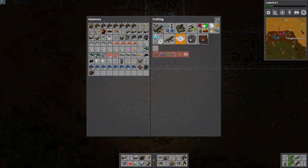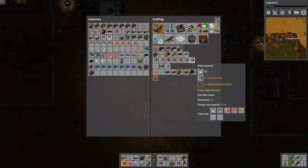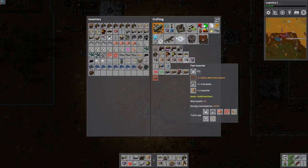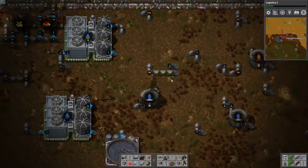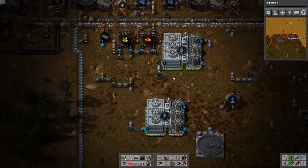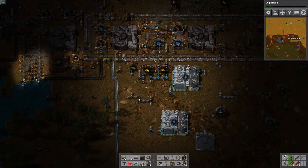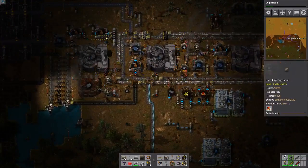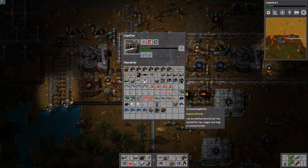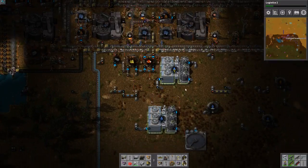I want to try to build filter inserters next. That's easy - well, not really easy but easy enough. I want to drop this off first and get rid of some of the junk.